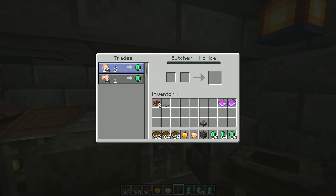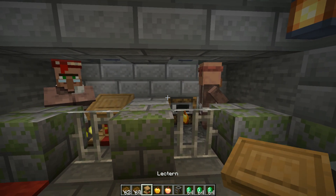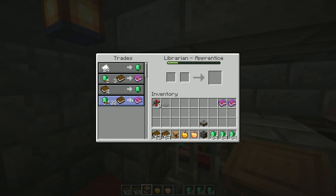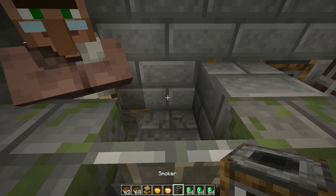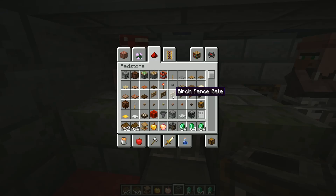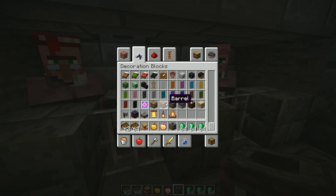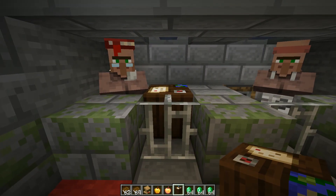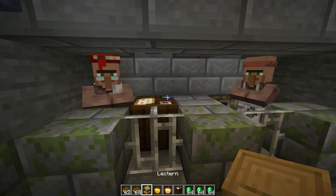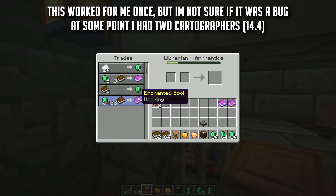The butcher will also lower his prices because you saved him, and you can trade raw chicken to make emeralds. Also, if this librarian doesn't have mending, you can break his workstation and place a different one — for example a cartography table — and he'll turn into a cartographer. Then break that and place the lectern back again, and he'll turn into a librarian once more with different items for sale. This works in my current version — I already did this at my own base.